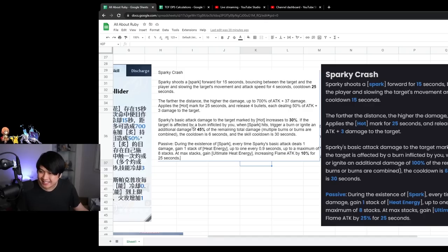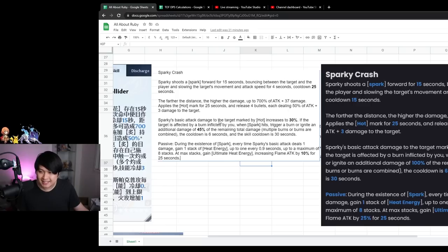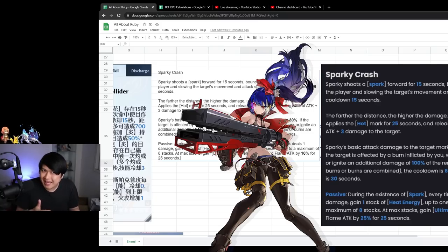On top of that, if the target is affected by a burn inflicted by you, when the spark hits them, it will trigger an ignite which deals additional damage of 45% of the remaining total burn damage. What that means is if a burn has 500% attack worth of ticks remaining, this pops the entire burn and deals 45% of that 500%. You can actually stack burns on top of it, and that is why Cobalt A6 is really, really good for Ruby — you build up those burning stacks and then you ignite them.